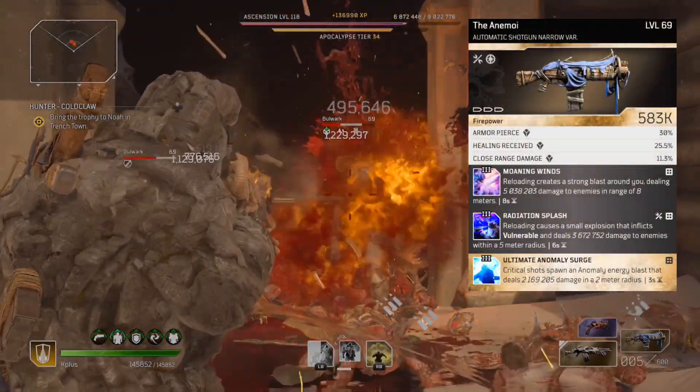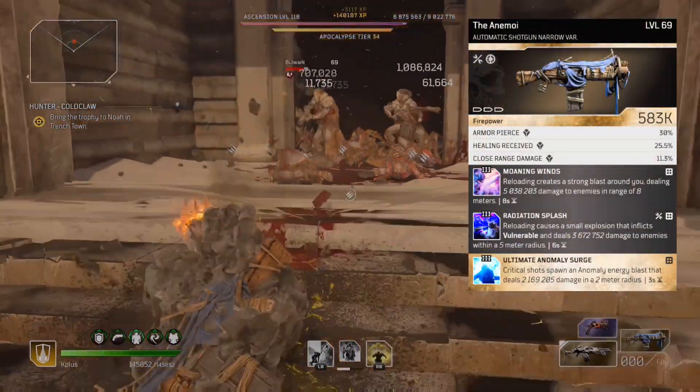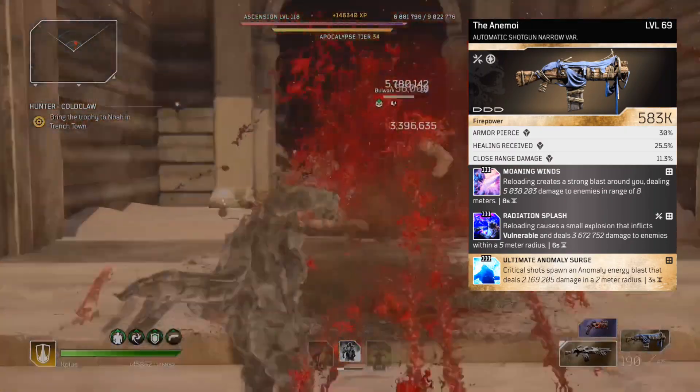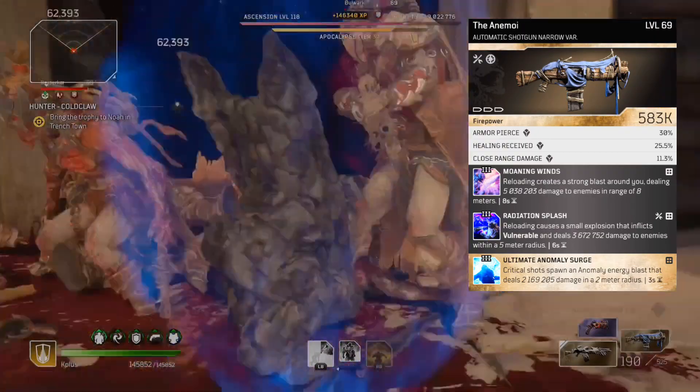As usual we have the Animoi as our secondary weapon so we can mix in Moaning Winds and Radiation Splash. Both will often be at the top of your stats when looking at your sources of damage at the end of expeditions.